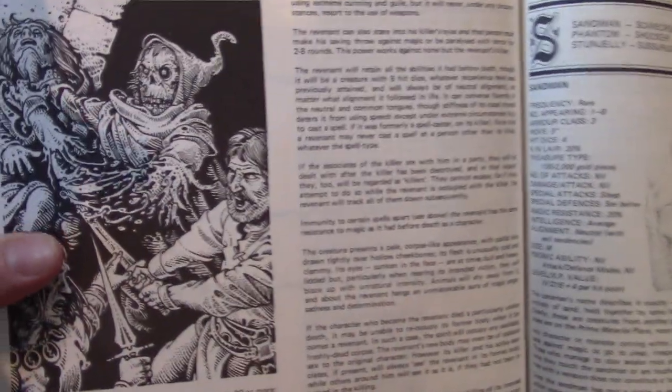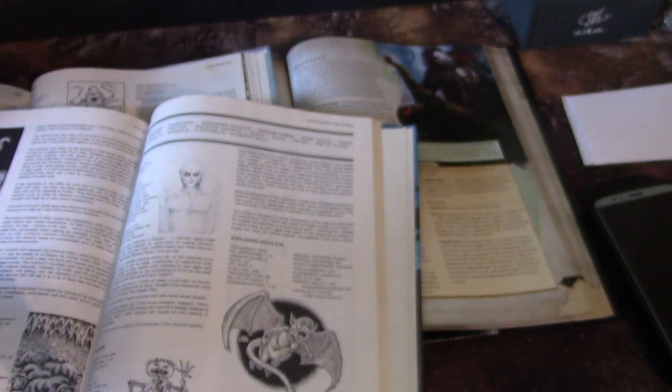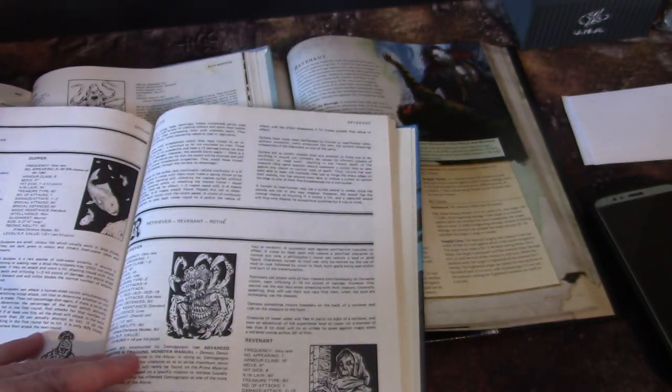Here's the original art for Revenant. Isn't that crazy? He's like chopping his hand off. This artist — I don't know his name offhand — did a lot of stuff for the Fiend Folio. He's absolutely insane.